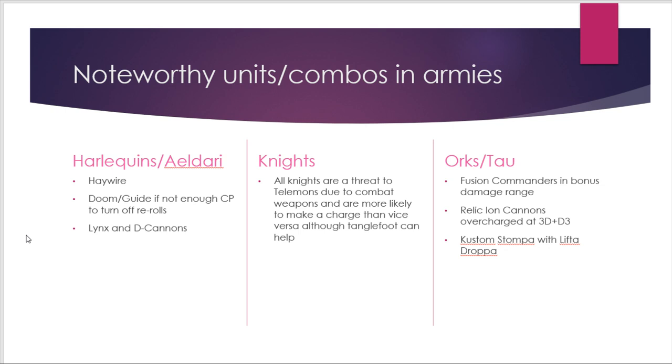For Tau, Fusion Commanders are threatening mainly in bonus damage range — otherwise you can usually shrug them off. Relic Ion Cannons overcharged are pretty scary because they do max shots at around strength 9 with flat-3 plus D3 damage, and again it's the bonus damage that makes them threatening. Within Orks, not much threatens a Talamon, but a Custom Stompa with the Lifta-Droppa gun is actually quite threatening — it doesn't roll against your toughness, instead trying to beat your toughness on 3D6. The average 3D6 roll is 10.5, so it's pretty likely all its hits will wound.